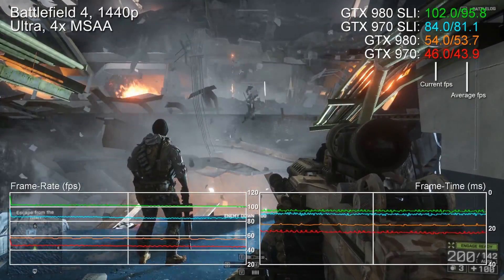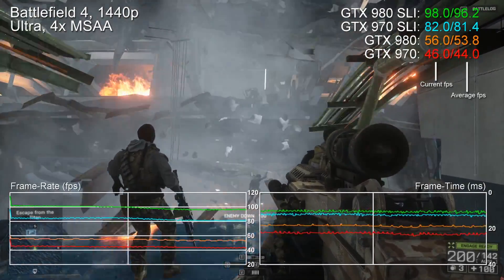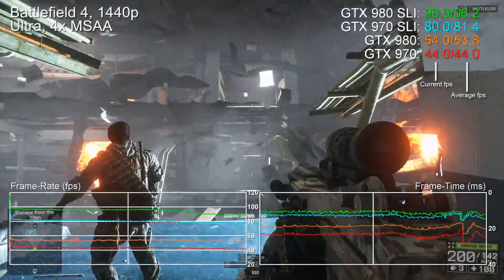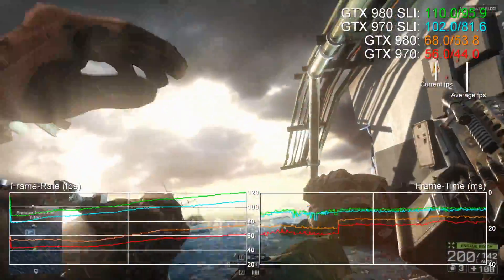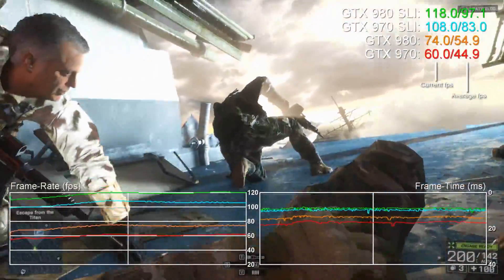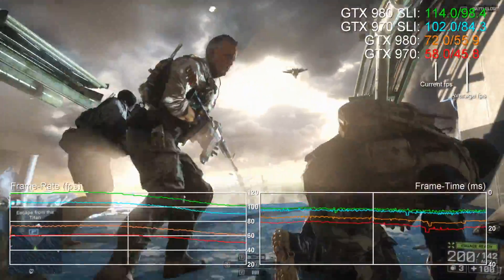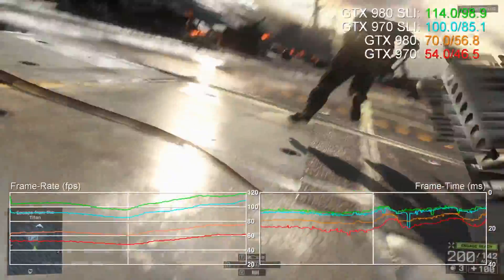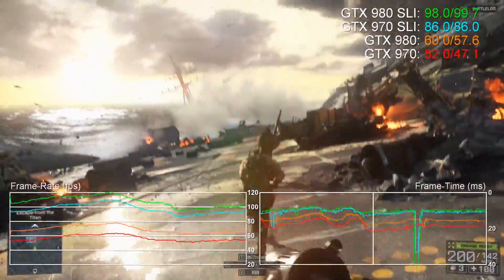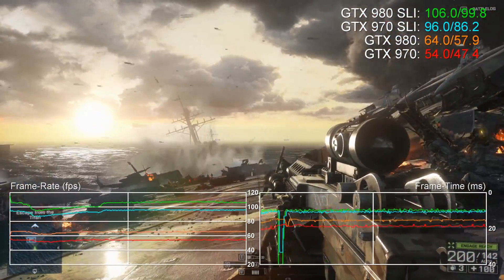Hi, Richard from Digital Foundry here. Last year the biggest surprise in PC graphics was Nvidia's GeForce GTX 970, a cut-down version of the company's flagship GTX 980. Priced very attractively, it outperformed virtually all competition in the high-end graphics market — perhaps not surprising bearing in mind that essentially it's a slightly cut-down GTX 980.